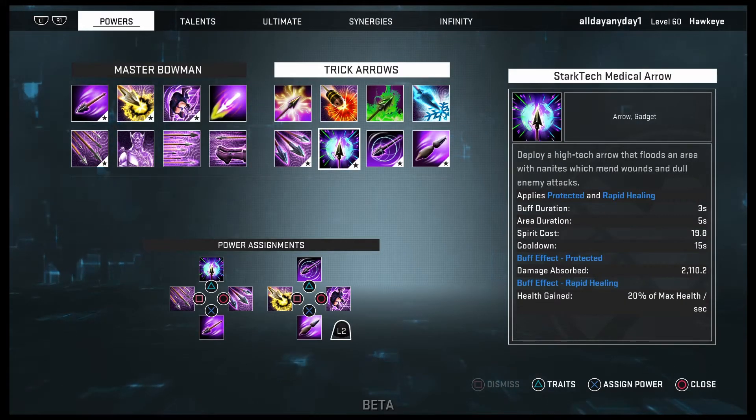The next ability is Stark Tech medical arrow: deploy a high-tech arrow that floods an area with nanites which mend wounds and dull enemy attacks. It applies protected and rapid healing. Buff duration is three seconds, area duration is five seconds, cooldown is 15 seconds. Buff effect — protected: damage absorbed 2,100. Buff effect — rapid healing: health gained at 20% of max health per second.